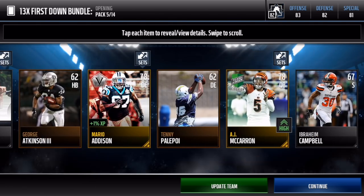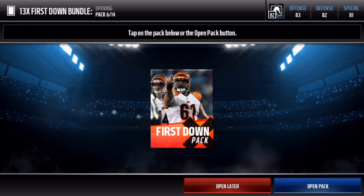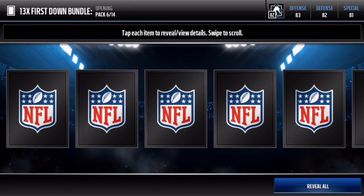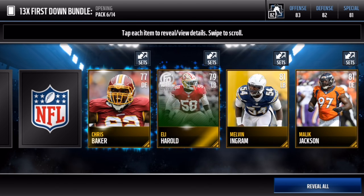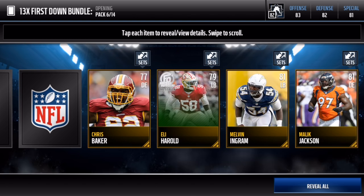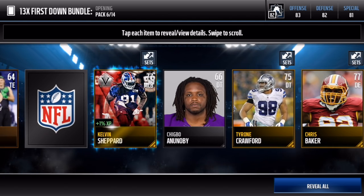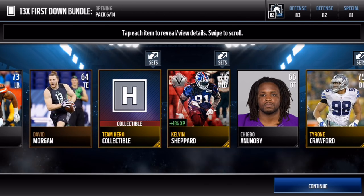That's what I was saying: if you have the coins to open these packs, I would go ahead and do it. I'm looking for some elites right now. We get Football Outsiders Eli Harrell — that's not bad at all. And we get a veteran Kelvin Shepard and a team hero collectible. That was a sick pack right there.